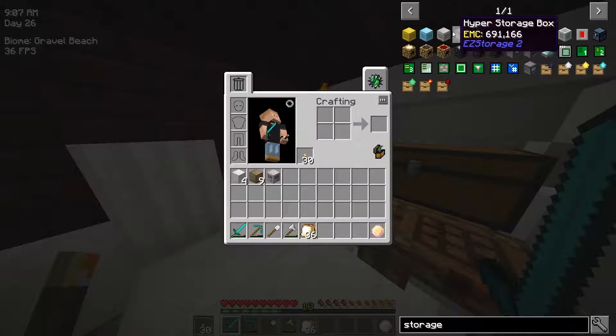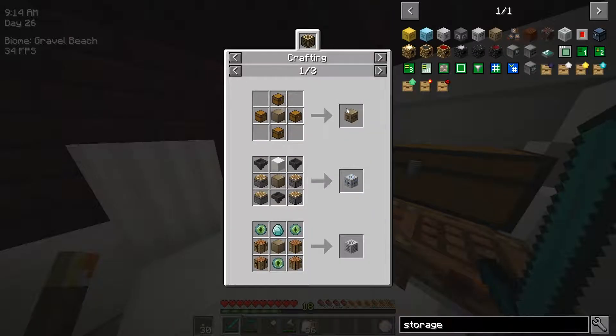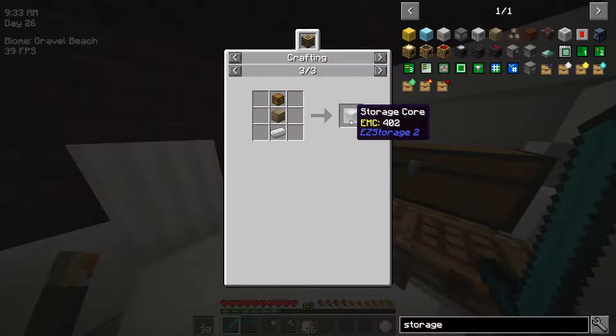Okay so I have the core, and I have the blank box. Input port — oh holy crap. Well, I'm not making a crafting box anytime soon, unfortunately, or the search box for that matter. Oh crap, I did not know these recipes were that expensive. Damn.